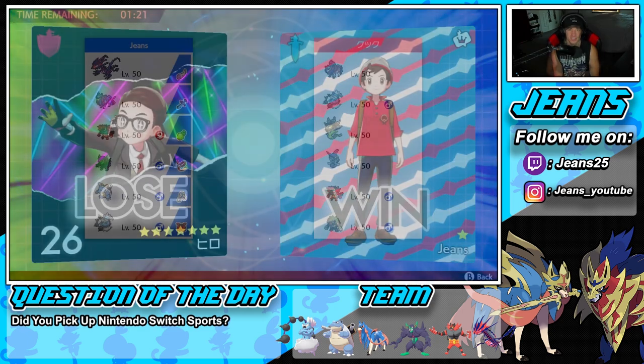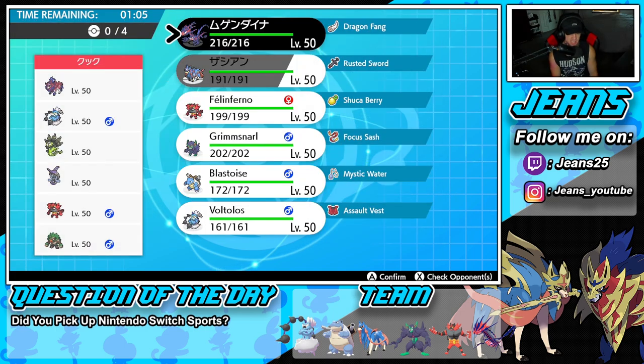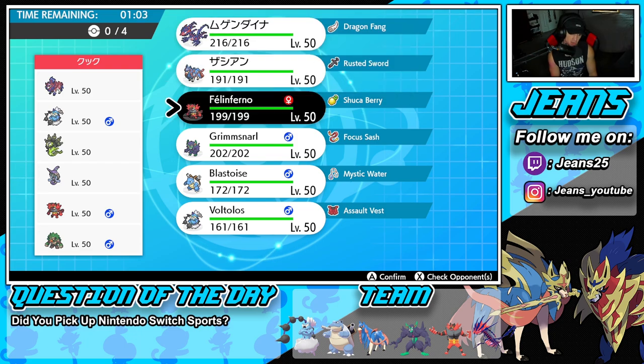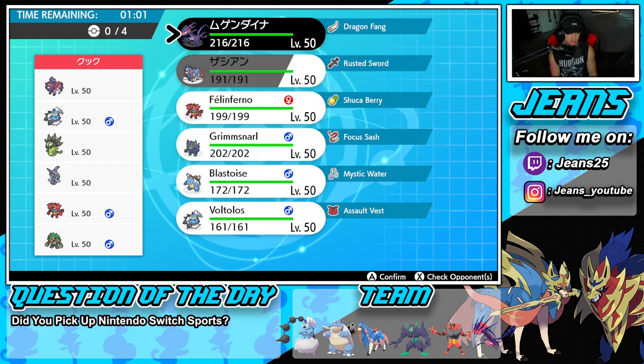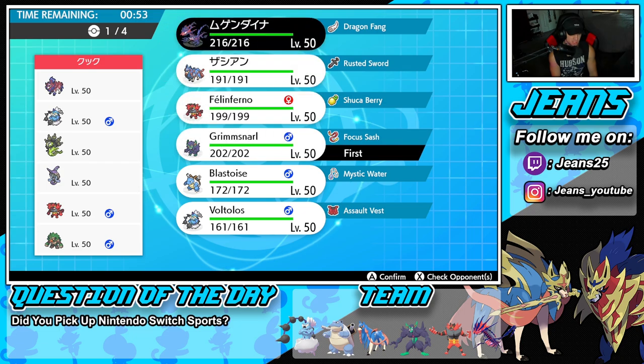We are sitting at 1-0 for today's video and 4-0 on the brand new season. Let's keep it going — we're going up against a Zamazenta and Zygarde team that also features Defiant Thundurus, Tapu Fini, Incineroar, and Rillaboom. Eternatus could be solid here, or we go Grimmsnarl and Eternatus. Blastoise and Grimmsnarl is something I really like as well.